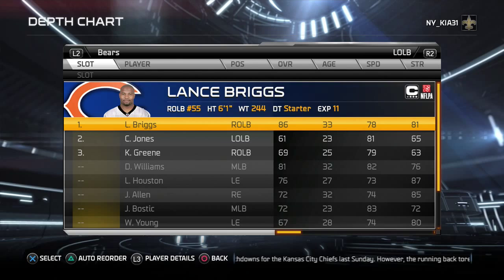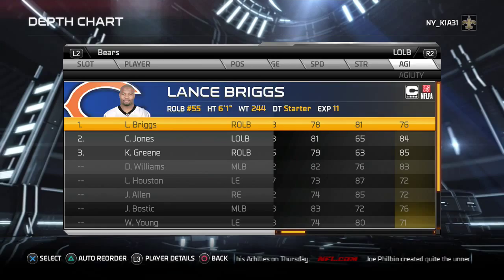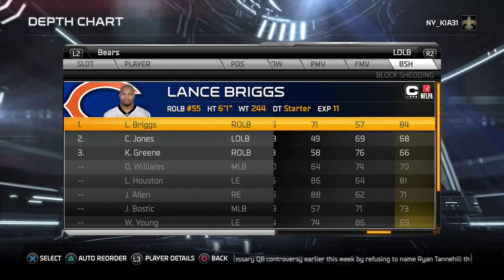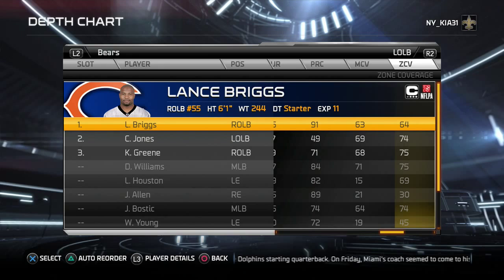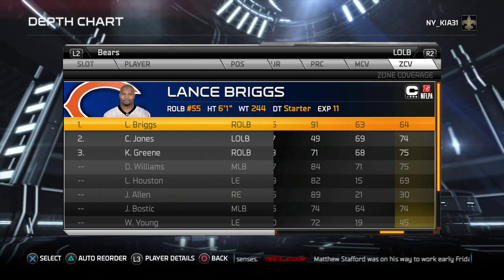Lance Briggs is the perfect boundary strong side backer for this scheme. He's lost a step or two but he's strong, still has good acceleration, nice and aware, can tackle, 84 block shedding — not going to be easy to move. Good pursuit, 91 play recognition. His zone coverage has fallen off over the years from the Urlacher-Briggs glory days, but he's going to be on the boundary side, not covering much ground, and he won't be on the field in nickel and dime.